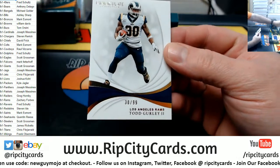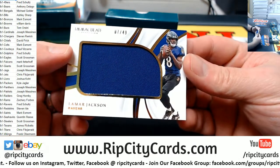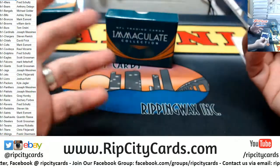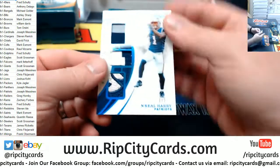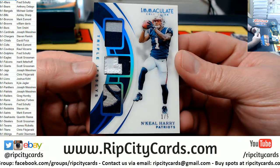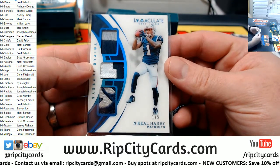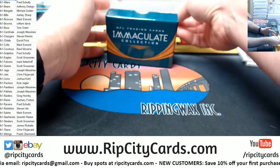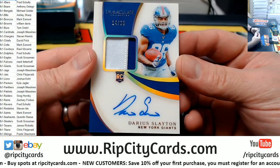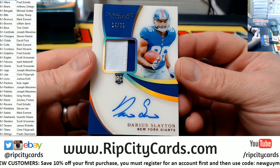We're going to start off with a Gurley /99 for the Rams. How about a Lamar Jackson /49 for the Ravens? He is, you know, good. An acetate N'Keal Harry, one out of five, triple relic — nice little piece of fanciness there for the Patriots. And a Darius Slayton acetate autograph, 14 out of 25, for the New York Football Giants — that I was trying so hard to get rid of.